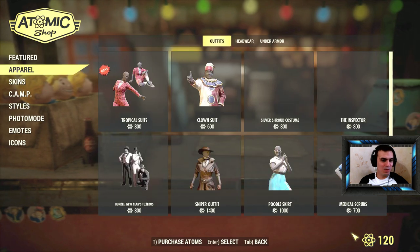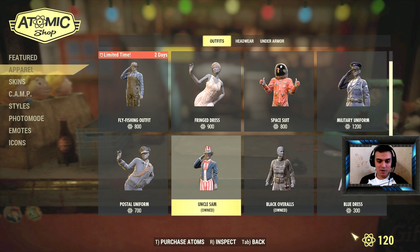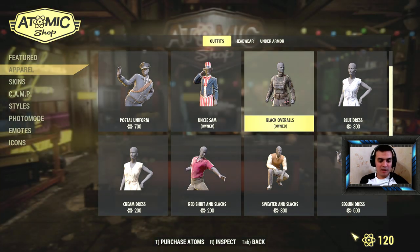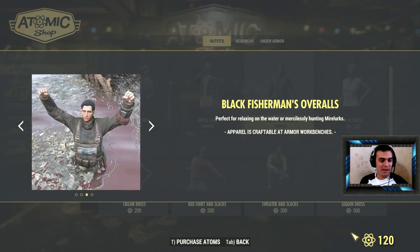If we go to the apparel, right there is this outfit — this one right here — it costs around 400 atoms and it looks way cooler. Look at that — way cooler than the one they're displaying now.